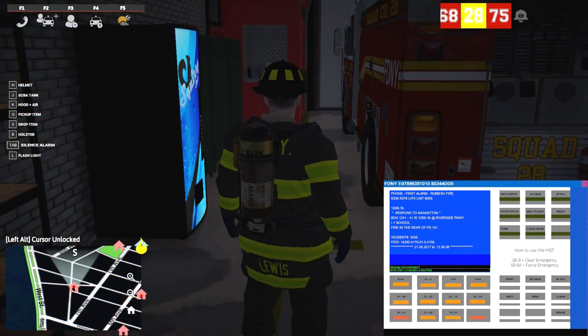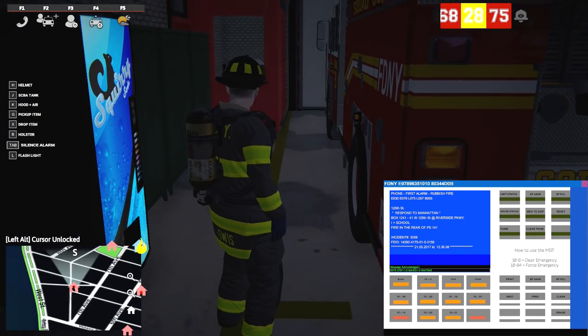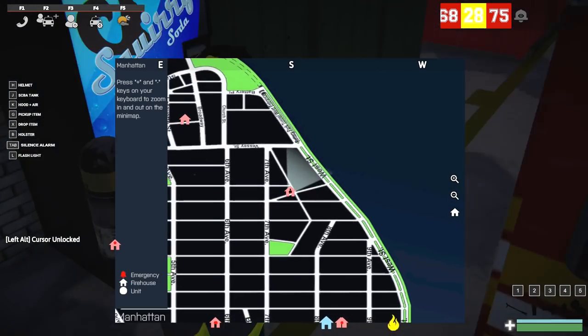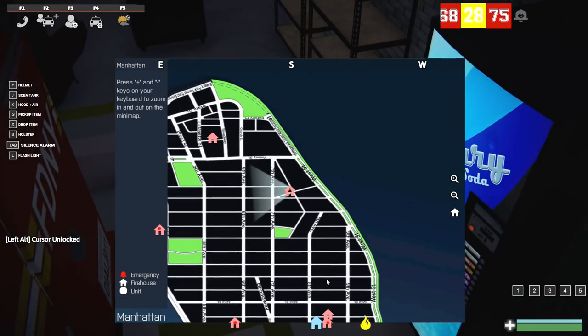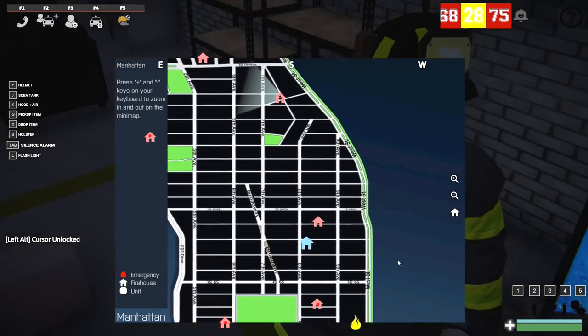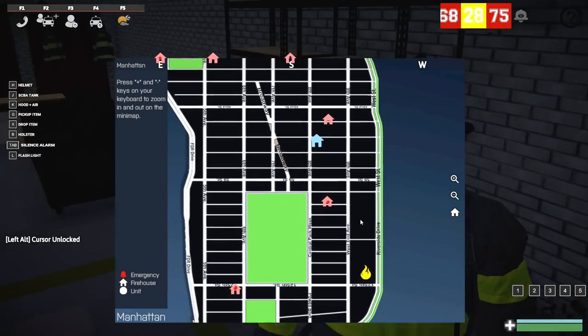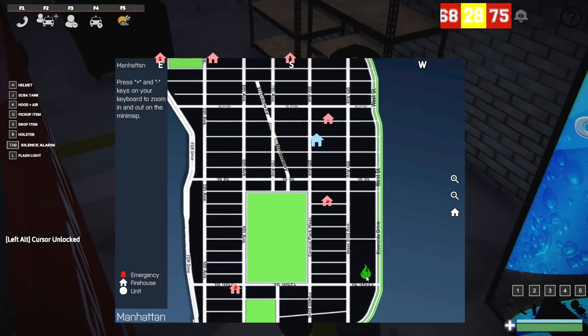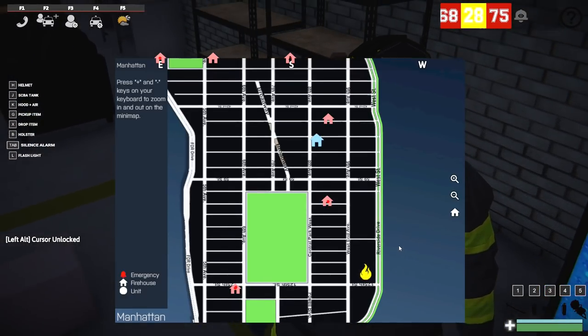We're getting reports of a rubbish fire somewhere in Manhattan. We'll go ahead and get to the scene. I'm gonna pull up the map to see where this is. Last episode I was on the staging branch, which is kind of the test branch for the game. Now I'm back on the stable version and we're also in the optimized map. Here's gonna be our fire, and we've got our units up here we can use to respond.